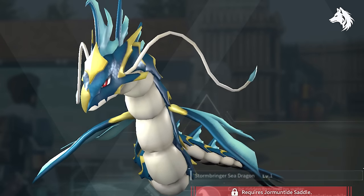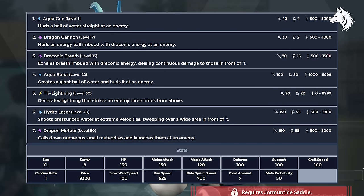The best water pal is regular Yarmantide. Found as a boss fight, you can actually get him pretty easily by breeding two pals together like Pyrene and Menesting. In terms of stats, he has slightly less shot power than Yarmantide Ignis, but he's still higher than any other water type pal.